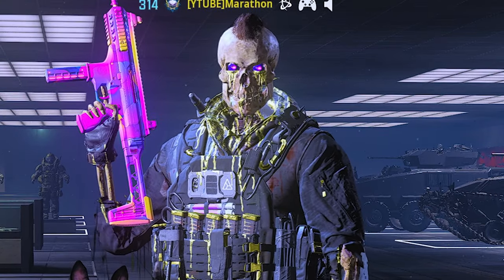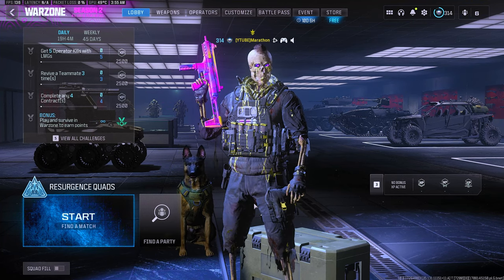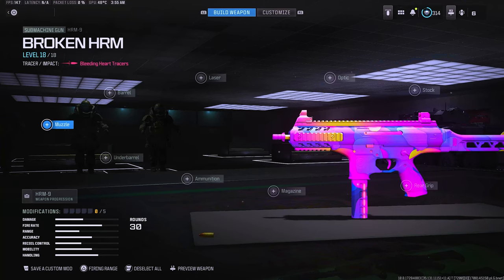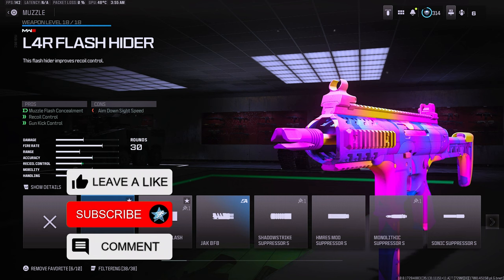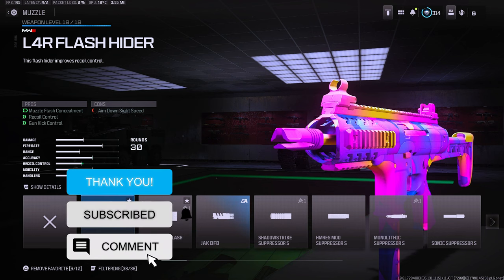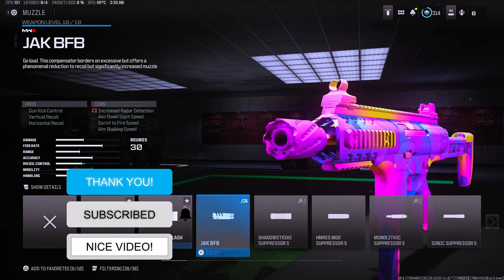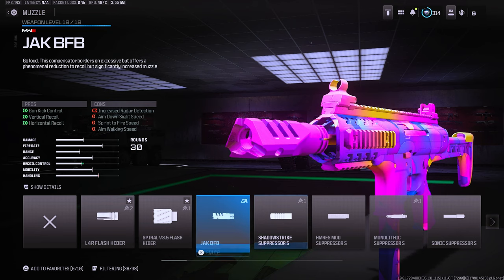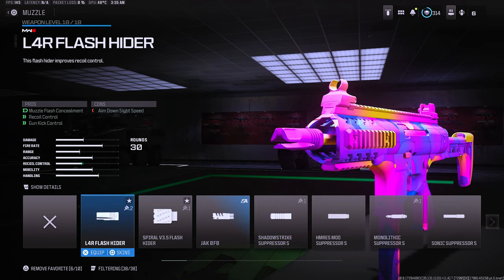For today's video I got you guys a 40 kill gameplay with the best HRM 9 class setup in Warzone 3. Getting straight into the broken HRM 9 build — for the muzzle I like rocking the L for our flash shatter, but I know a lot of you guys do like rocking the suppressor to keep off the radar. That is another choice you have — the shadow strike — if you don't want to appear on the radar when you are shooting.